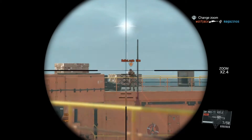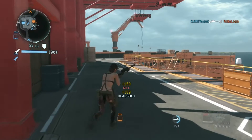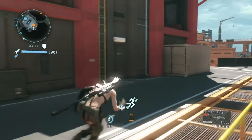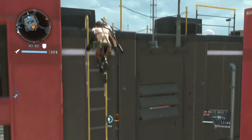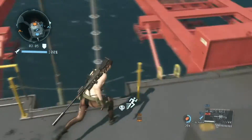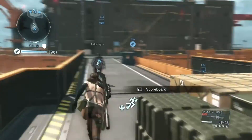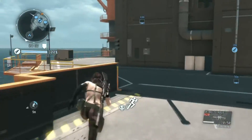You guys can see that she's just a sniper. You can't use any other weapons, I think, except for a pistol. I'm not sure, I just use her sniper. You can jump up ladders as you can see, and you can jump back down without taking any damage. She can dash, she can slide, and do all sorts of stuff.